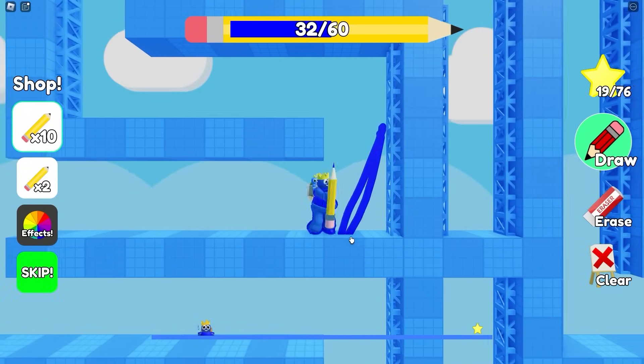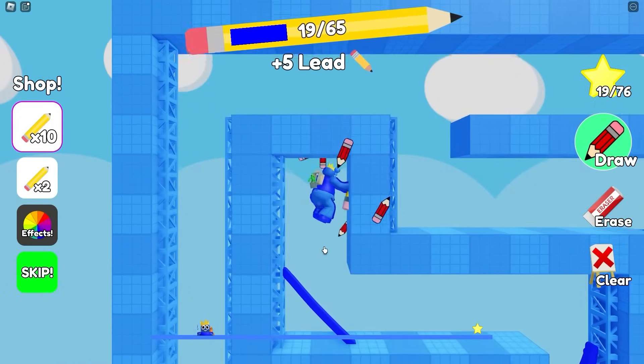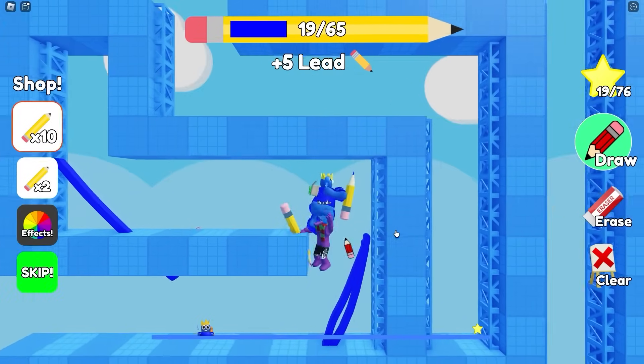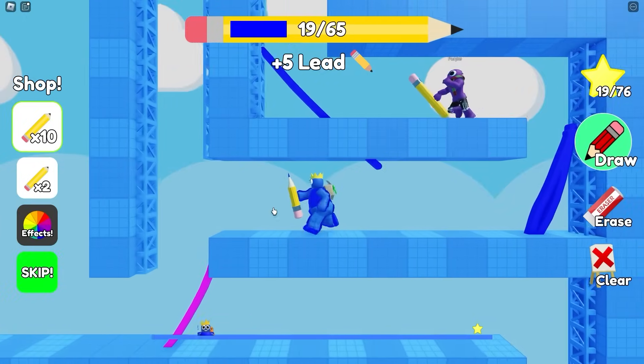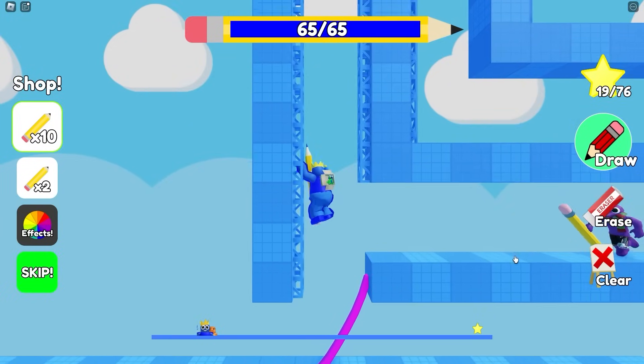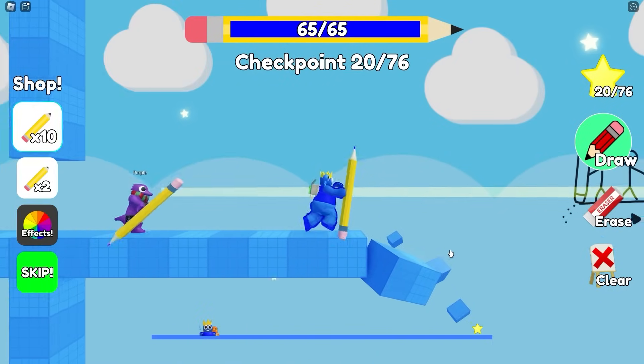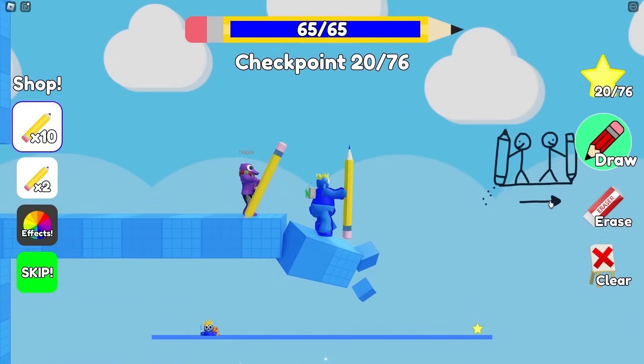Purple. Purple. You need to come over here with me right now. Right now. There's an upgrade. Did Orange miss it? Orange missed it. Okay. Up this one. I'm a little tall. Okay. Orange. We're coming for you. They're checking for you for this one. Things are getting a bit insane.